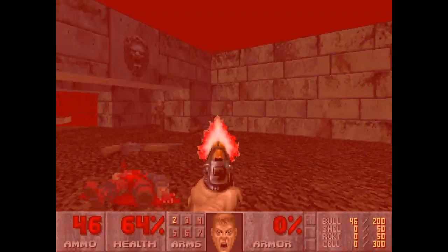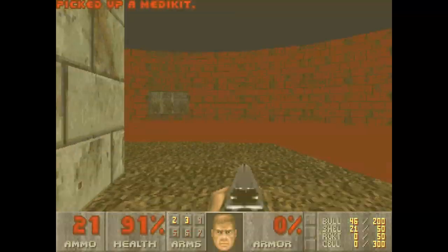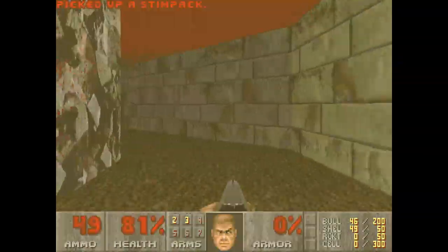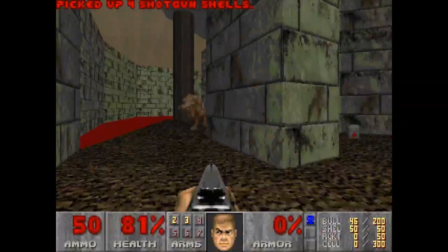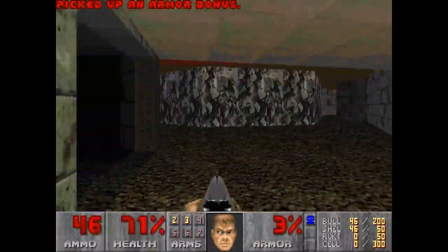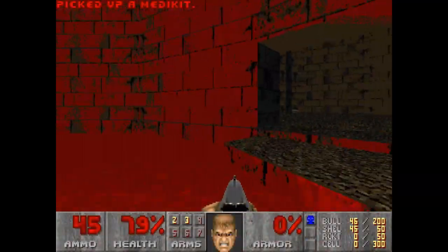First things first, take care of these shotgunners. Now try to avoid these pinkies. Let's make a move. Now I can grab this Blue Key — let's try to get out of here. Let's wake all these up and try our best to get out. We made it. It's kind of luck based — sometimes they like to trap you.